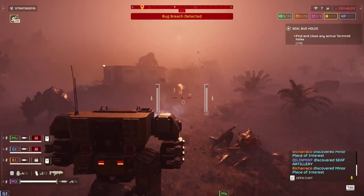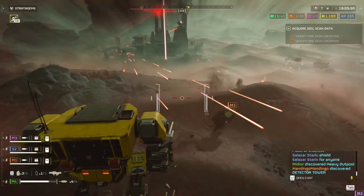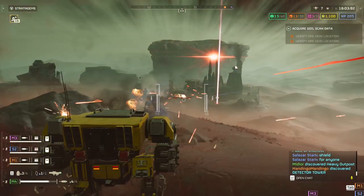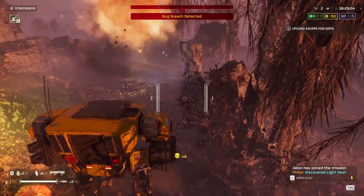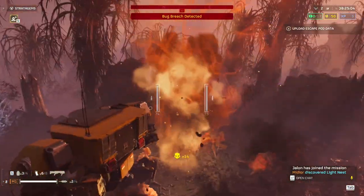The XO49 Emancipator is equipped with dual auto cannons and provides a decent amount of defense. It is able to withstand small arms fire and the slashes from the smallest bugs without worry. You don't even have to shoot the weakest of bugs — you can just walk on top of them and squish them between your mech feet.